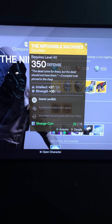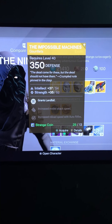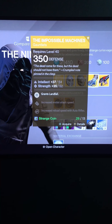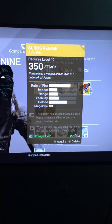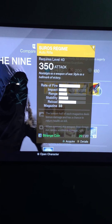The Impossible Machines — one of my favorite exotics to use for the Warlock. It has 37 Intellect and 35 Strength at the start, finishing at 54 Intellect and 52 Strength. It grants Landfall, which means when you activate your super it creates a thunder shock that whips to the ground, dealing area damage to enemies — great in PvE and very good in PvP for the Stormcaller subclass.